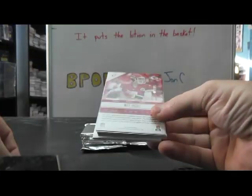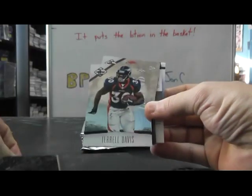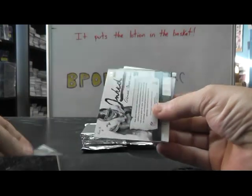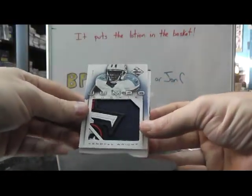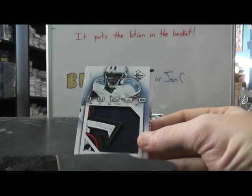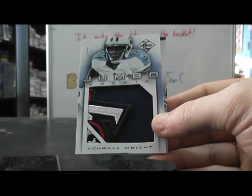And we have Beanie Wells, flip the first three. We have Vincent Jackson, Terrell Davis Bronco 79, Matt Cassel. Then we flip — oh, check out that patch — Kendall Wright Jumbo Rookie Patch for the Titans, part of the logo. Good looking chunk in that one.